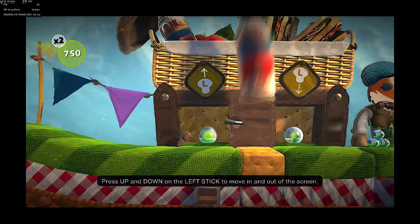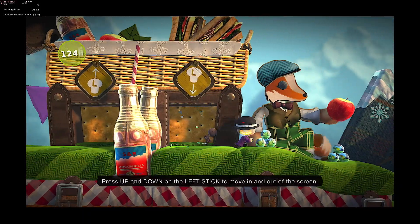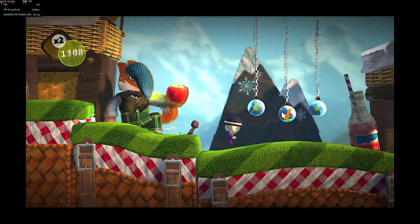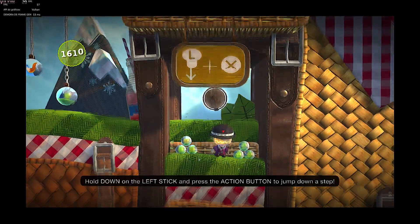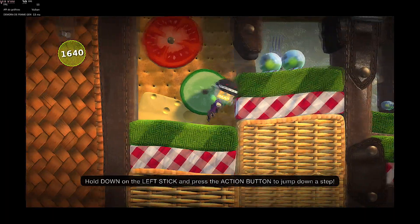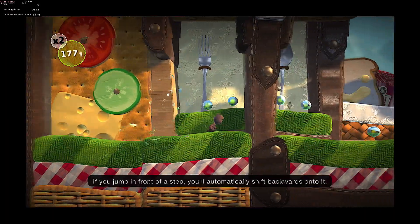Press up and down on the left stick to move in and out of the screen. Hold down on the left stick and press the action button to jump down a step.